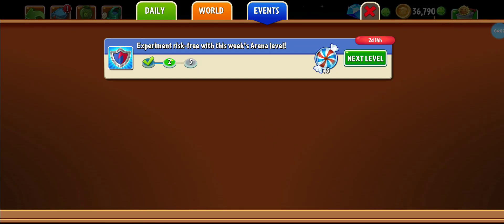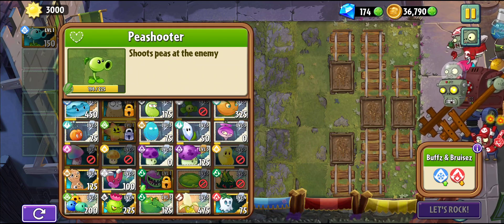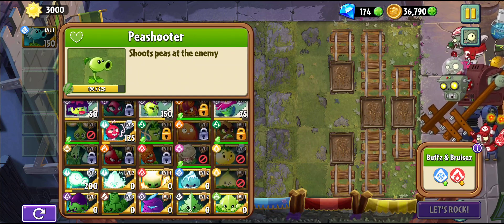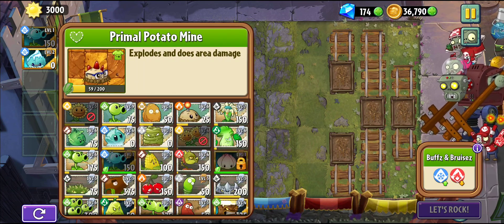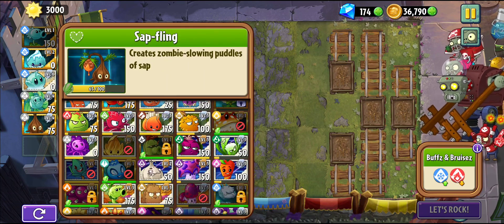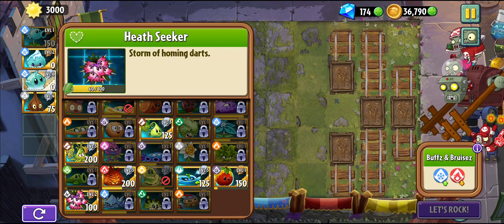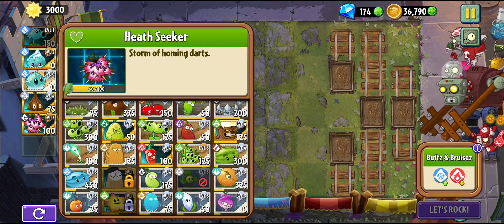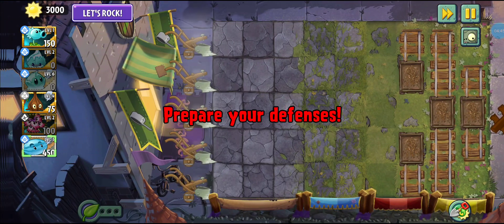Now let's do it again but this time using the Winter Melon, which may crash my game. I have an idea — I won't pull out certain plants. I don't really use Primal Potato Mine so I won't pull him out. I'll use Health Seeker, which could probably give me a lot of points. And obviously I'll use the traditional setup.